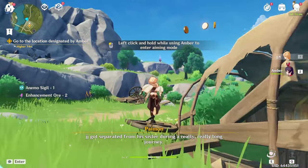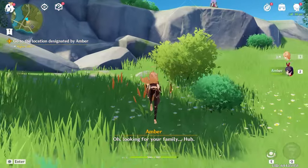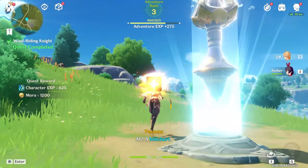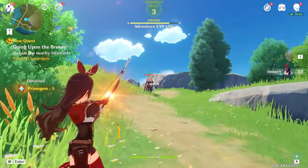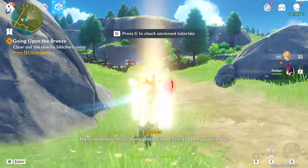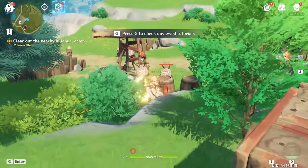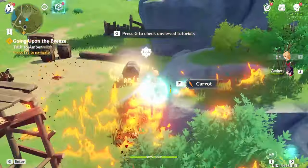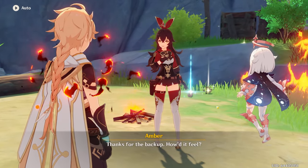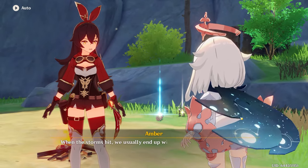Head left towards the teleport point. Jump up, climb, and grab the teleport point — it will force your camera angle that way. Shoot the Hilichurl, kill it, switch to the main character with E. Keep moving forward — there's another Hilichurl camp. Shoot it down, go around, try to group enemies, and open this chest before the dialogue starts.